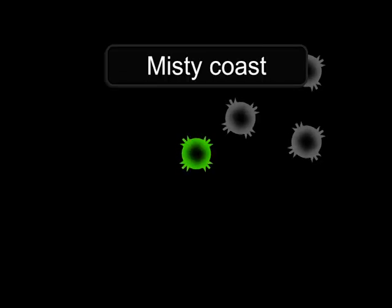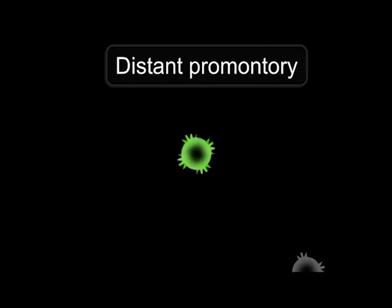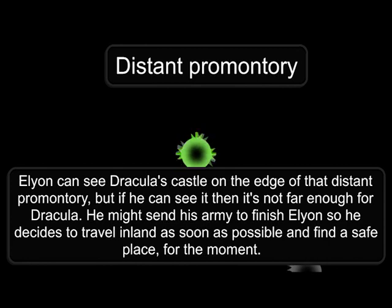You have reached Misty Coast. See distant promontory. Elyon can see Dracula's castle on the edge of that distant promontory.